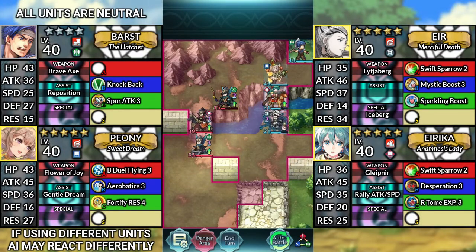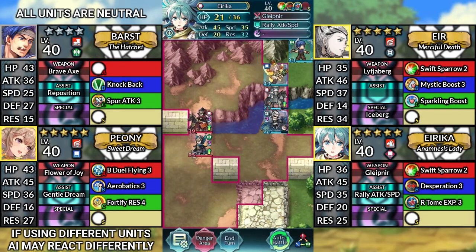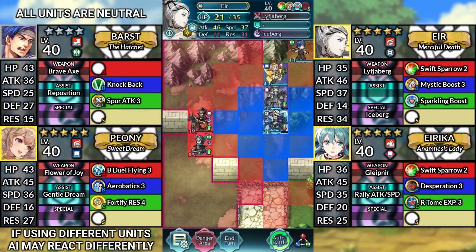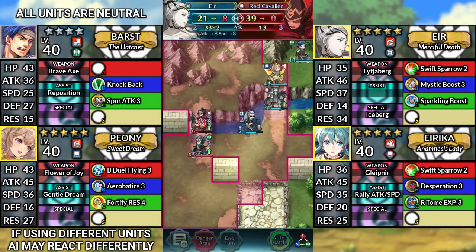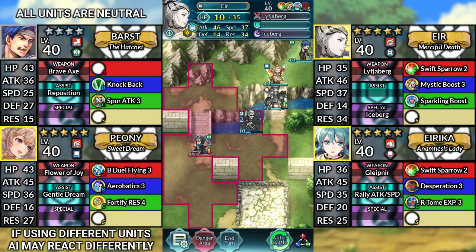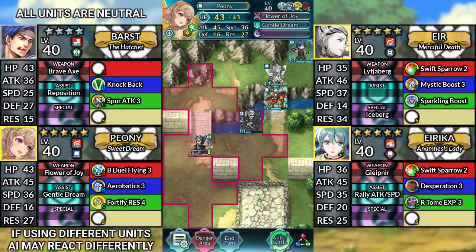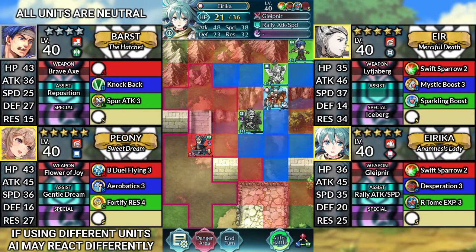Now for Lunatic difficulty, on turn 6, you should have an arrangement that looks something like this. From here, use Erika and attack the Green Bow Fighter. Then move Ur to the left and attack the Red Tome Cav. Use Peony and dance Erika. Finally, have Erika attack the Axe Fighter.